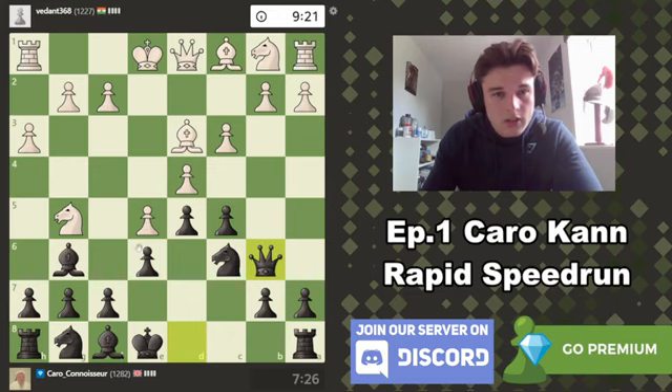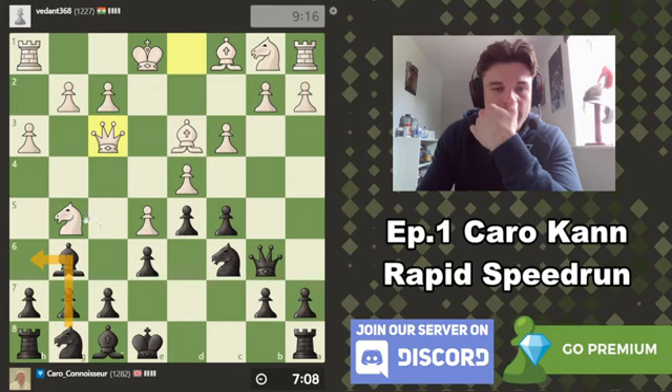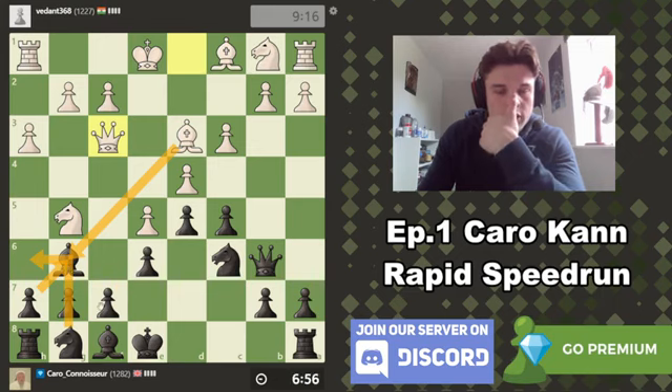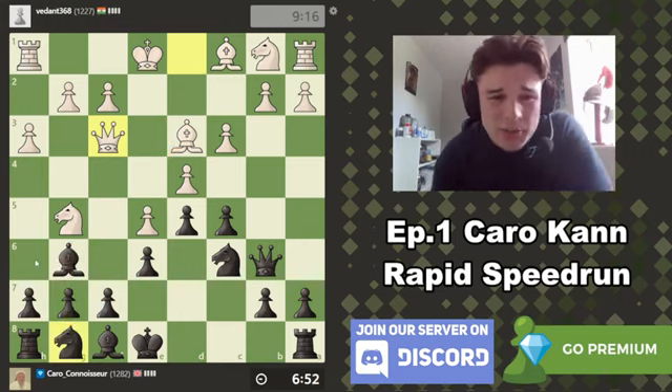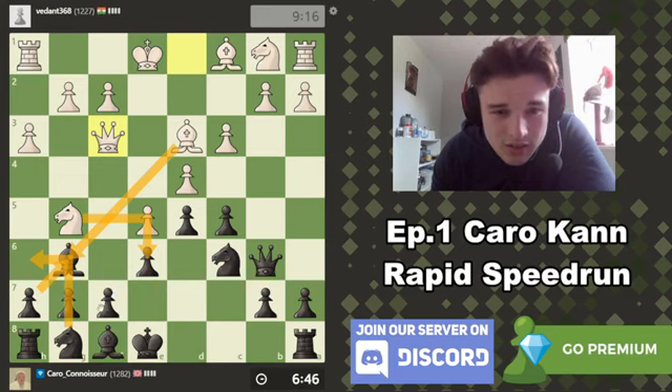I'm not worried about anything on the kingside right now. If his queen moves, then we're just going to take the bishop. Okay, here we actually can't take the bishop because of Queen F2. I think we just have Knight H6 defending. Yeah, because the only way to get rid of the knight is to move this knight, but then there's no threat. So if Knight H6, Bishop G6, HG6 — we're nice and defended. It looks kind of scary, but I think we're fine. And if he tries some weird sacrifice unlike E6, there's nothing to it.